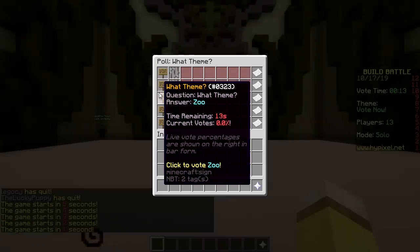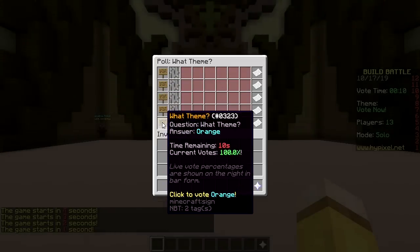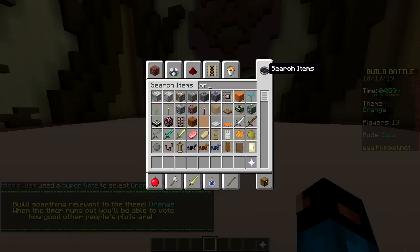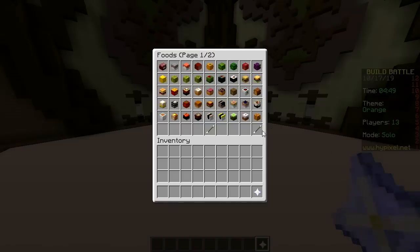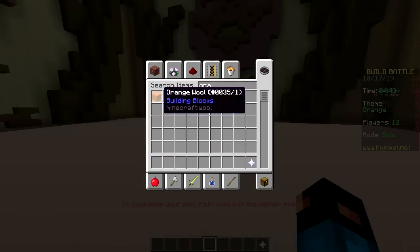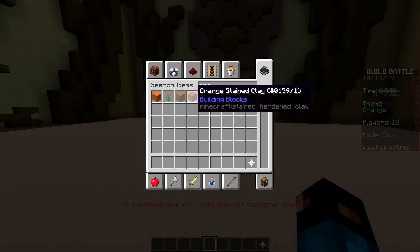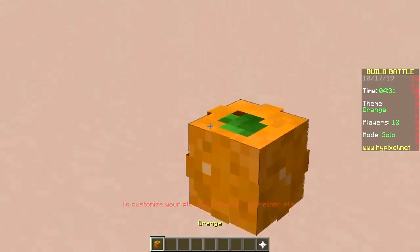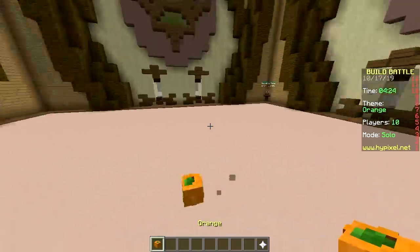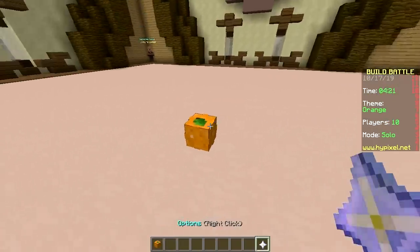The theme is orange. I'm gonna have to vote orange. So what block are you going to place? Orange red wool? You can place orange wool, orange glass, orange stained clay, orange glass pane, orange carpet, orange banner. I have placed the orange skull head - why that one? Because it's super small. It is literally an orange!